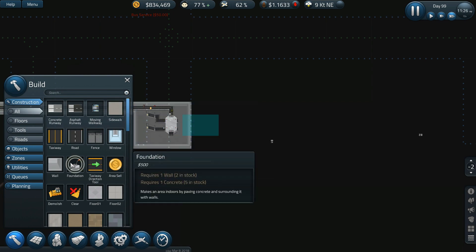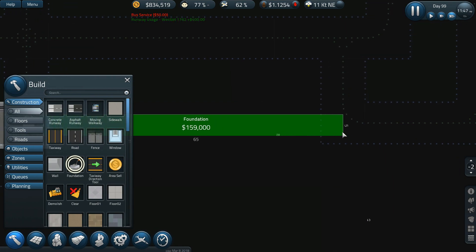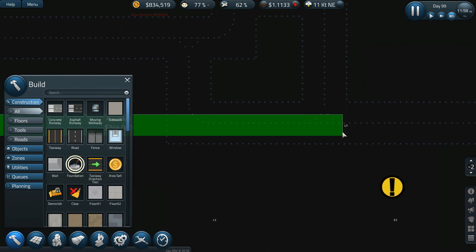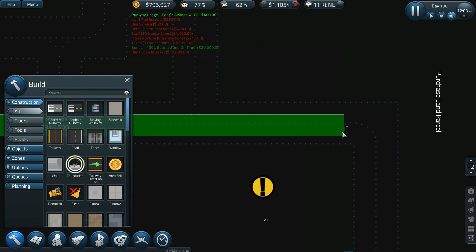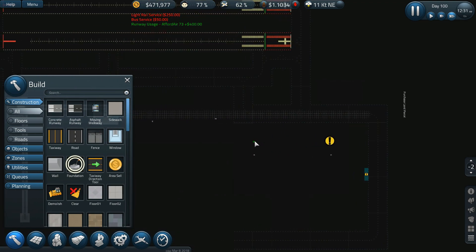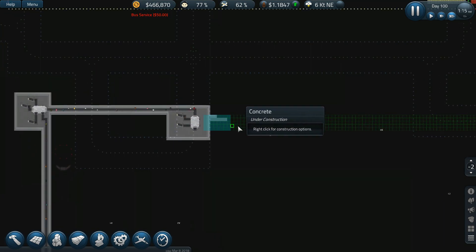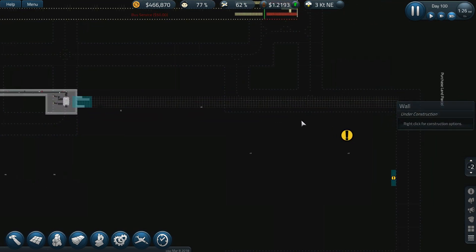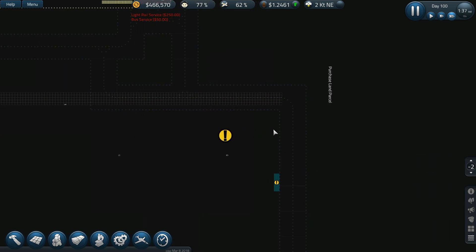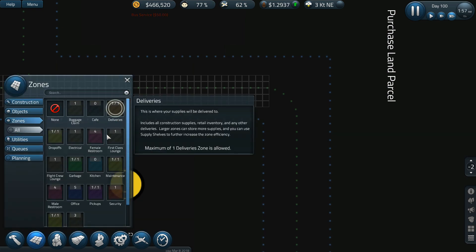Going to construction foundation — this is probably the worst part of this new update. However, if your airport is big enough or bringing in a decent amount of money, doing something like this really isn't going to be all that bad. Yeah, it's going to be expensive, but we had almost a million dollars in the bank, and we're going to be able to afford this entire thing without any issue whatsoever.